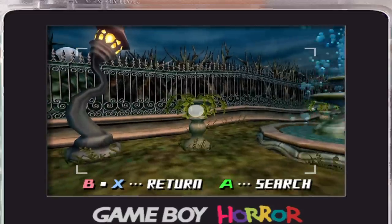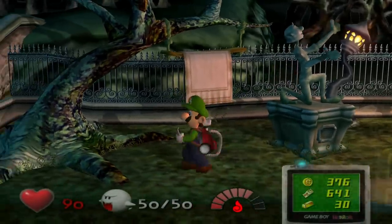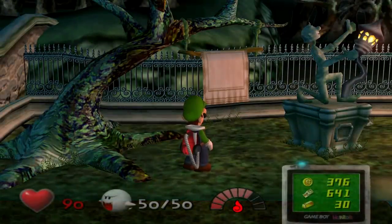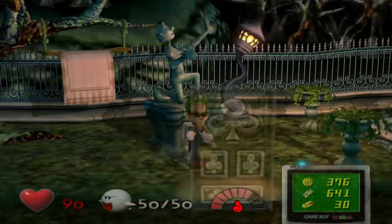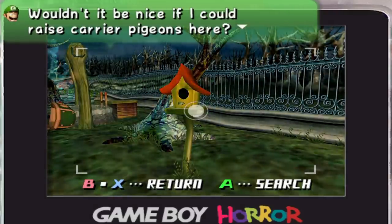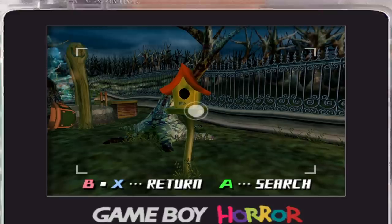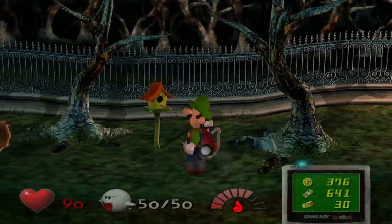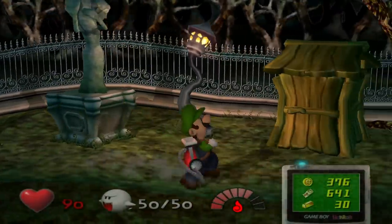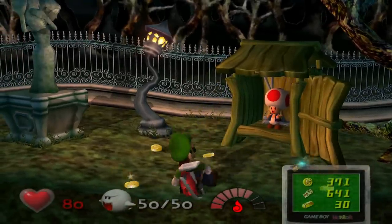The butler really needs to get his act together. Looks like the residents like hanging their things up to dry here — do they just not prefer using a dryer? Nothing wrong with doing things by the basics. Luigi says 'wouldn't it be nice if I could race carrier pigeons here?' — that's pretty good. I need to see some artwork of Luigi with a carrier pigeon. And now we can access the Toad in here. This is the only game that I can tolerate looking at a Toad's face in.